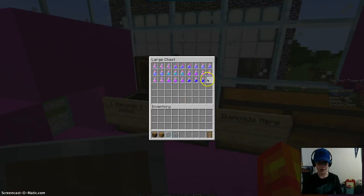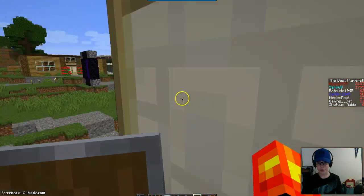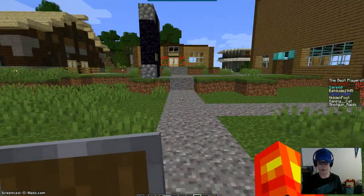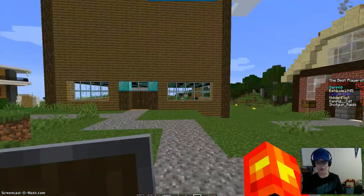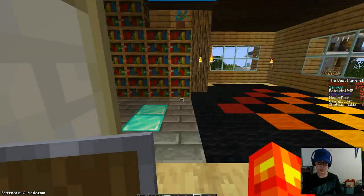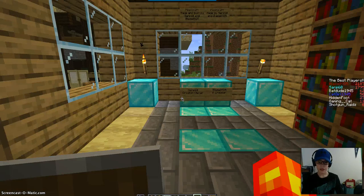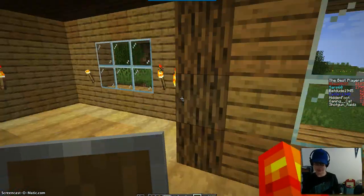Someone took the diamonds — there's definitely a thief around here. Here's the portal to the nether; we have shortcuts through here. This is going to be the city hall — I'm not done with it yet, I haven't put the windows in yet. This is the old server lobby, and we think we're going to change this to the city hall.